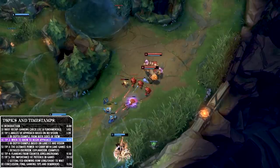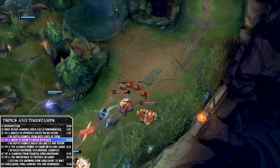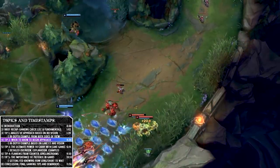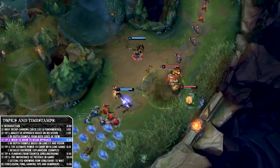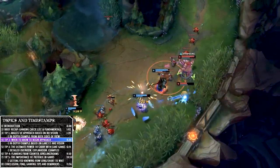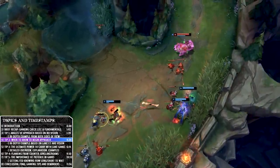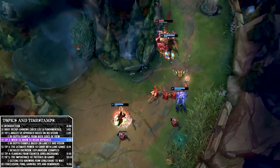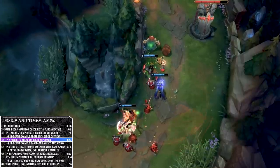When ganking through warded bushes, I actually let my team know ahead of time: 'I'm coming — go as soon as I cross the tri bush,' because you want them to engage fully, get dashes burned, get flashes burned so when you arrive it's much easier to secure the kill. In this situation Taliyah hits her W onto Gragas, which sets up Rengar nicely for the follow-up. If she had missed it would have been much more difficult, as Gragas had already used his body slam to disengage.